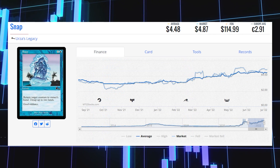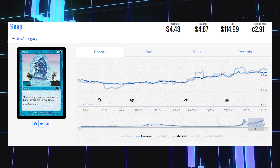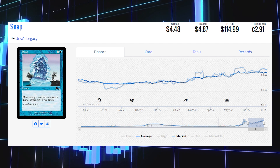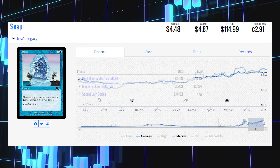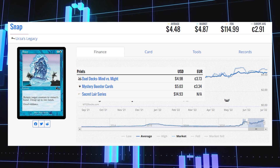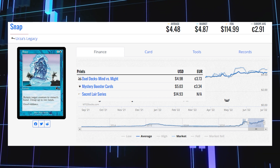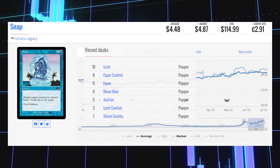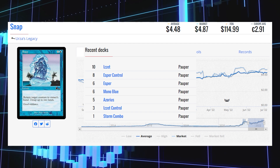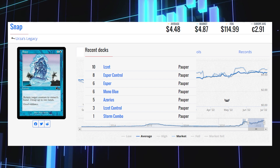The next card is another Pauper staple — Snap, the original printing from Urza's Legacy. This card is currently sitting at $4.87 for its market price and its average price is $4.48. It didn't see many meaningful reprints — it was printed in Duel Decks: Mind vs. Might, Mystery Boosters, and a Secret Lair version, which is the most expensive at $14.93. This card is an absolute Pauper staple, seeing play in Izzet, Esper Control, Esper Mono Blue, Azorius, Izzet Control, and Storm Combo.